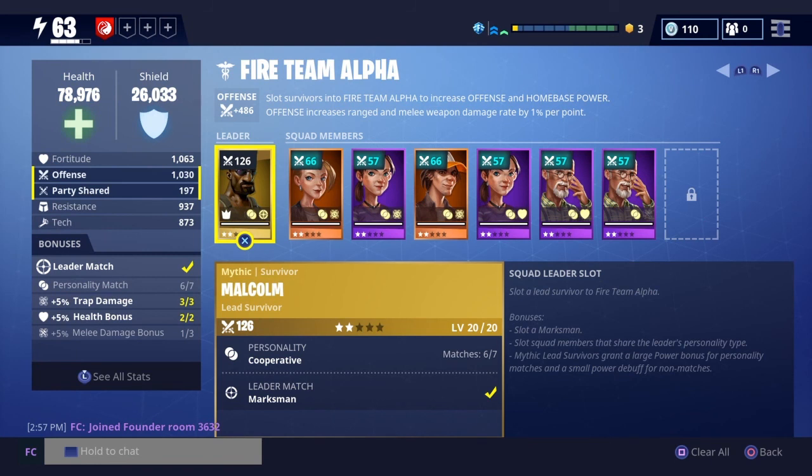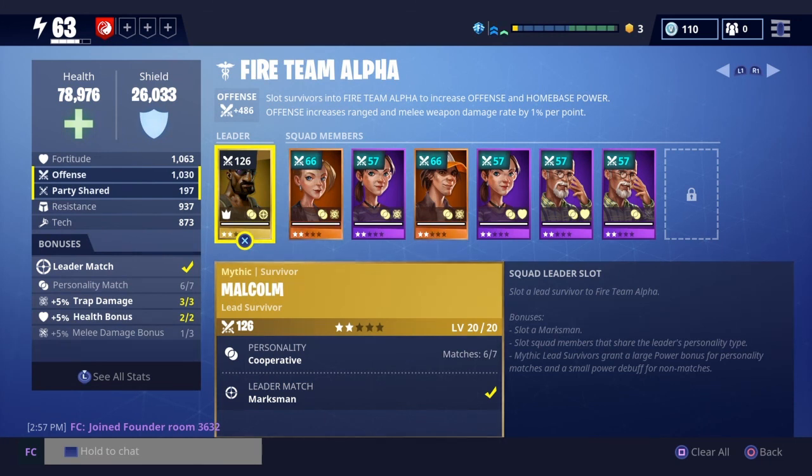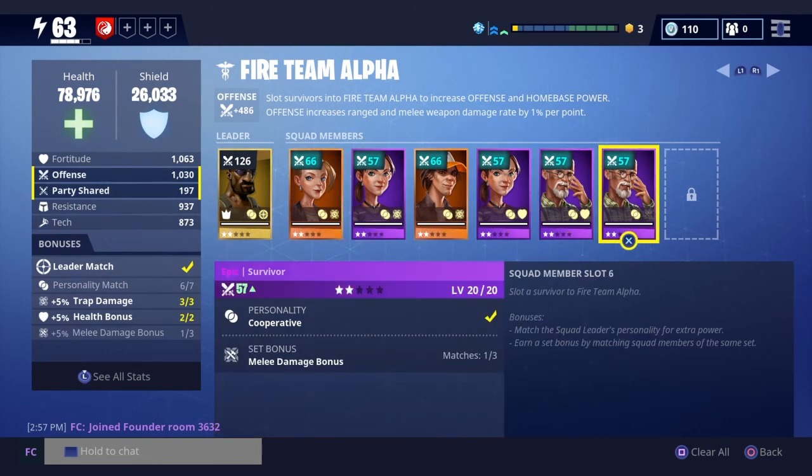Moving on to the next slot: Fireteam Alpha. As you can see, your bonus is to slot a marksman, and I do have a marksman slotted. Mythic survivors grant a large power bonus for personality matches and a small power debuff for non-matches, which means if they match the personality type it gives you a better bonus, but if they don't it's going to decrease your health or bonuses a little bit.